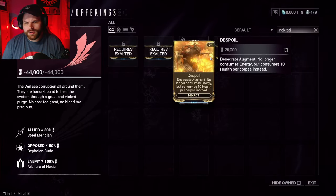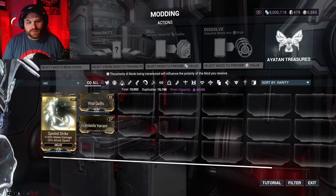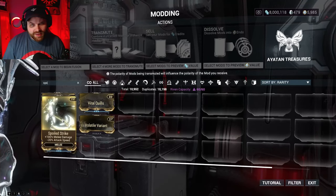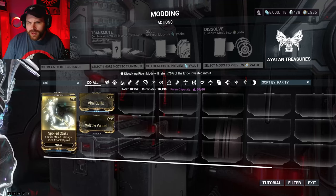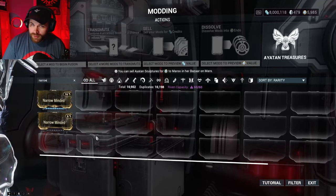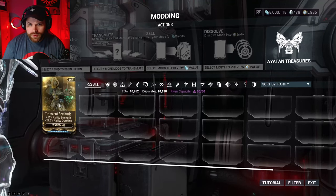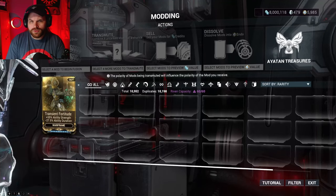Now let's talk about corrupted mods. Spoiled Strike, for example, is a corrupted mod — it has a plus and a minus, giving you +100% melee damage but -20% attack speed. Some of the more popular corrupted mods are Narrow Minded, Blind Rage, and Transient Fortitude. I'll show you how to get those.